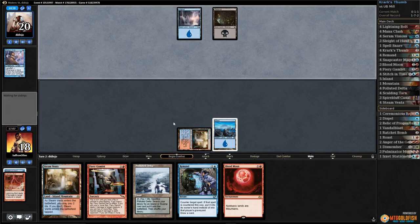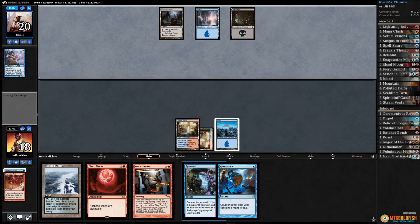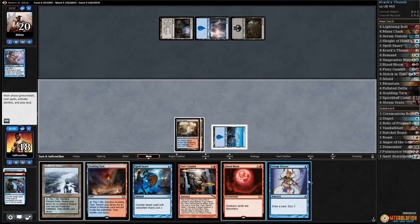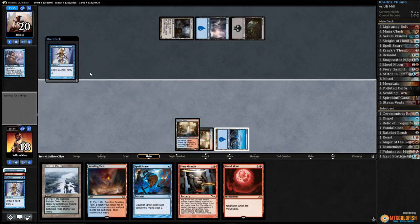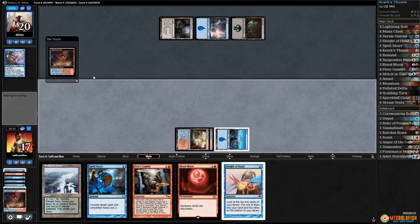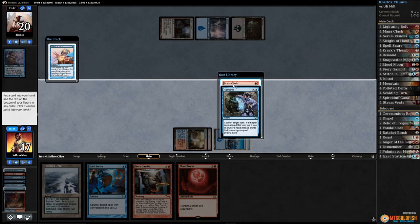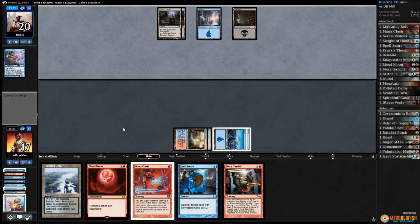Opponent plays land and passes. Steam Vents tapped, pass the turn. Ghost Quarter for our opponent and Mine Funeral — gotta Remand that. Scalding Tarn, Serum Visions: land to the bottom, Sleight of Hand to the top. Draw the Sleight of Hand: land to the bottom, Sleight of Hand to the top. Take Mana Clash — crack Scalding Tarn. Do they have a million Archive Traps? Pass the turn. Another Ghost Quarter — come on, Krark's Thumb.